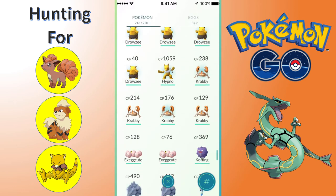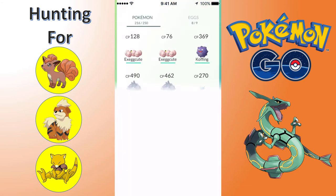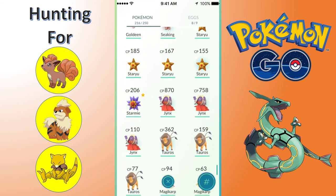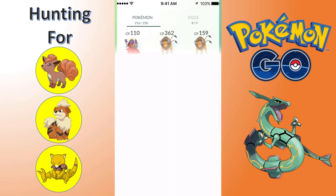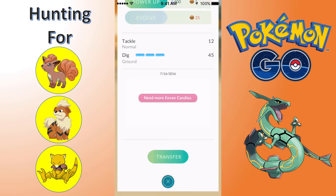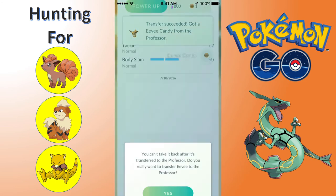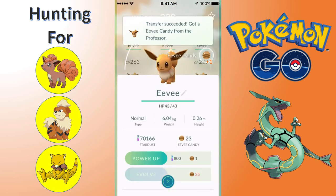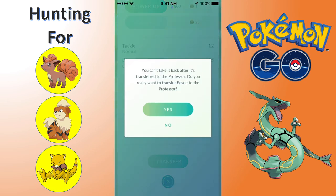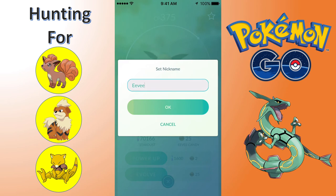We've got this 375 Eevee. I have way too many Eevees. I don't know when 2nd Gen is coming out, but I want to be saved up so I can get Umbreon and Espeon whenever they come out. I'll probably save up 50 and then when I get 75, I'll evolve. We've got to nickname this one Pyro because I want a Flareon. I'm pretty sure this is tested and proven - so this should be a Flareon. And it is! 936 Combat Power Flareon. Beautiful. I'm happy with that.